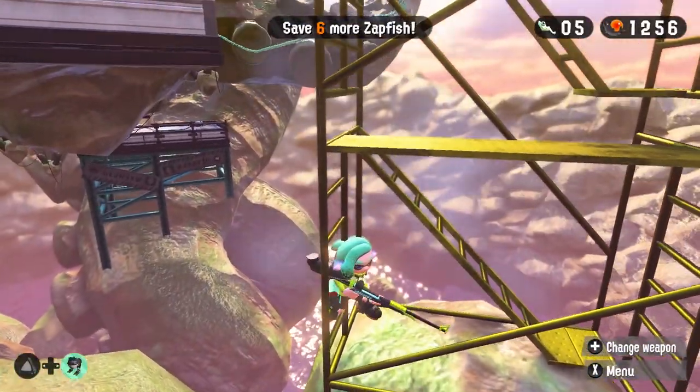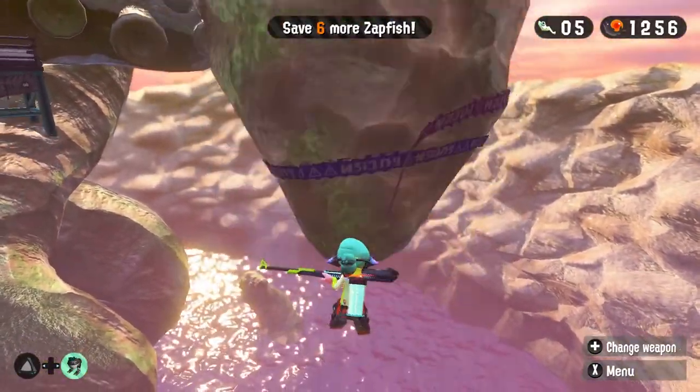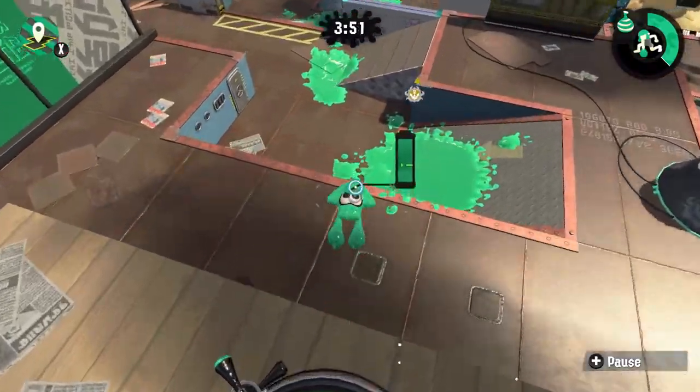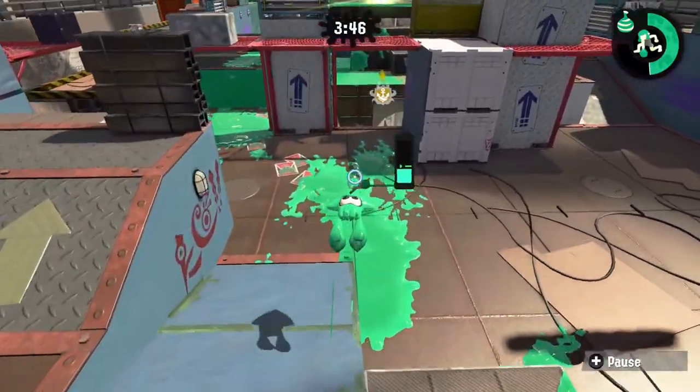The thing that's funny about this glitch is that you're basically standing on an invisible block. Let's get right into Sturgeon Shipyard. This is actually really fun to do, because you can even get the Rainmaker in here.